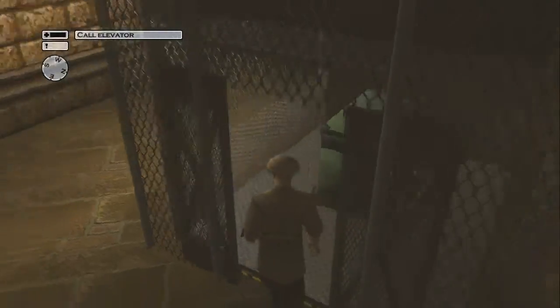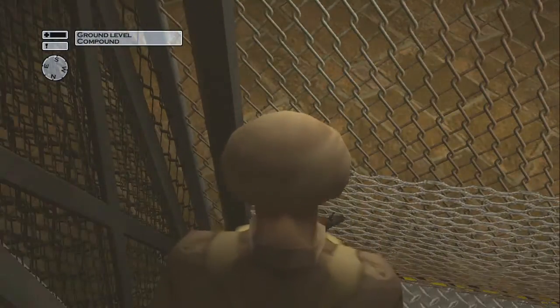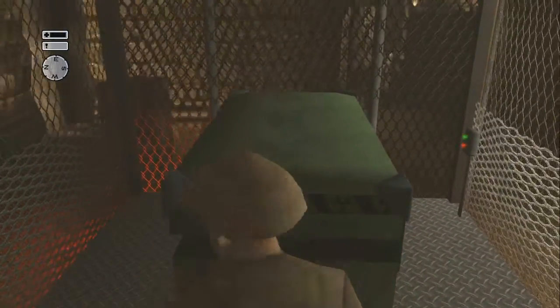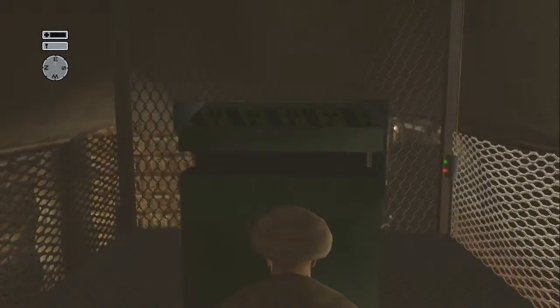This is where things get quick. You're going to open the elevator, activate it, and immediately run to the back of that generator and crawl behind it, because guards are going to run in here wondering what the heck is going on.